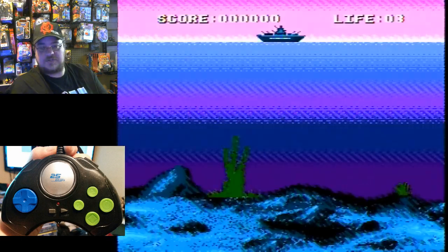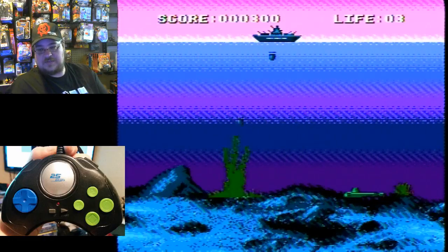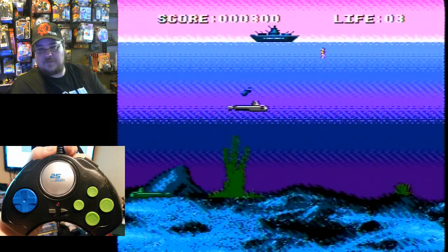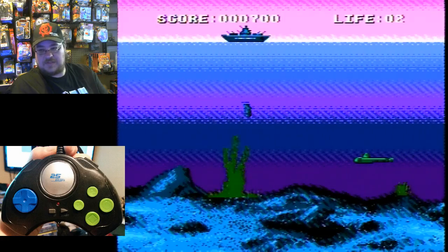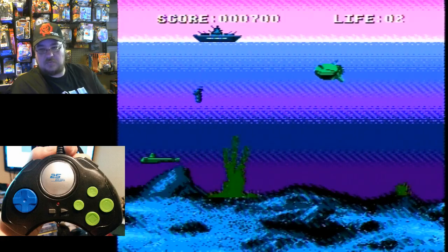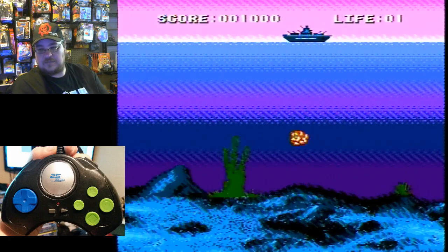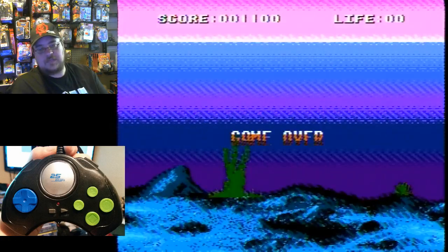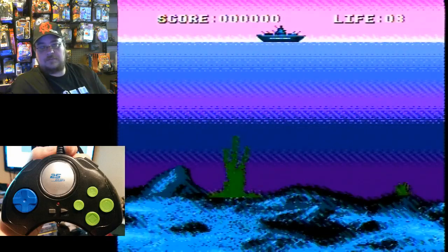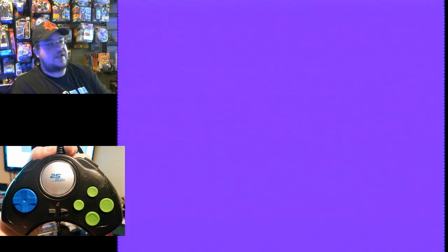Sea War — dropping depth charges three at a time. That's what the square button does; the turbo button makes it rapid. It's just a strategy game. That was Sea War.